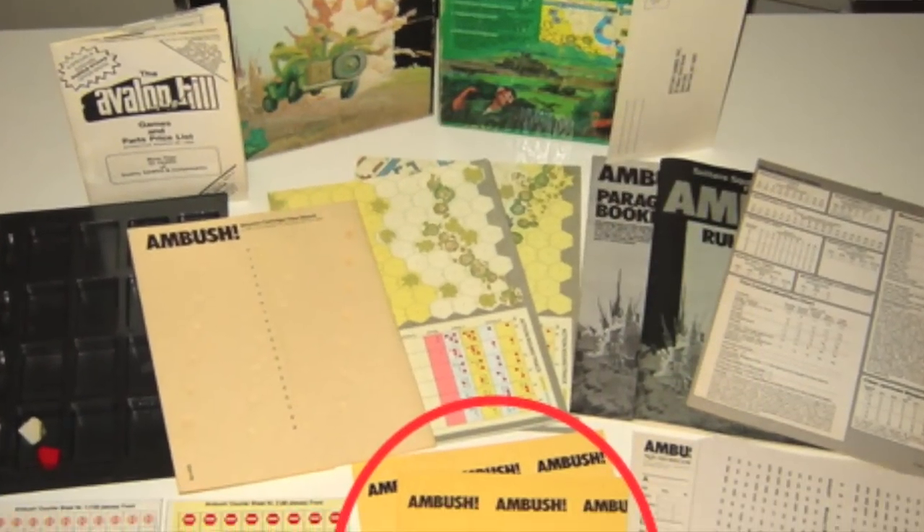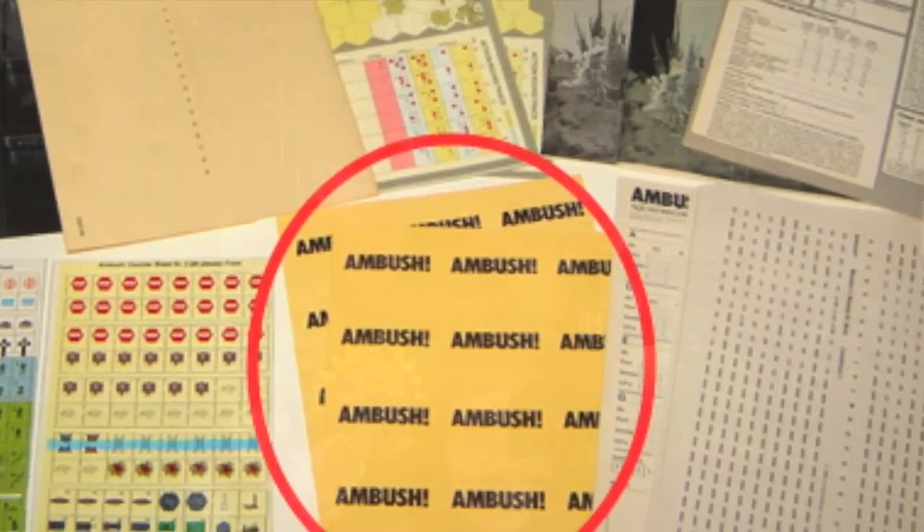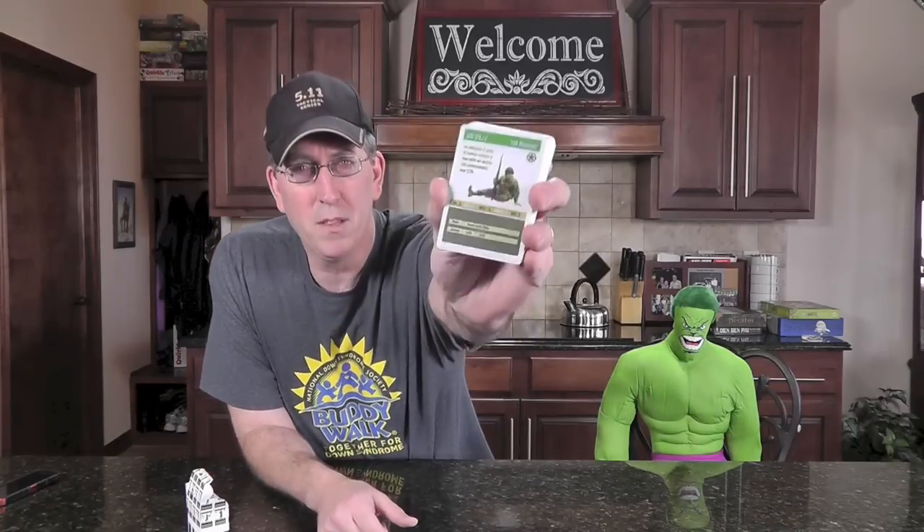Now for those that don't know, in Ambush — which came out in 1983, my number two most favorite game — it has these little soldier cards. Now they don't look like this. The closest thing I can tell you is they're like a sheet of little cards, almost like what you'd make back in the day when you'd make your own business cards with a little serrated edge and you just tore them off. They were vanilla, manila, tan colored, and they had all the information on them, same as you're going to have here. But these look cool, they've got little art on them, and they just make the game a little bit cooler, a little bit more thematic.